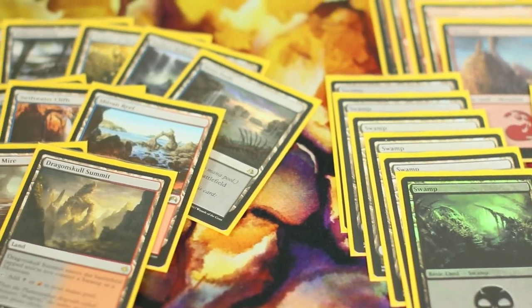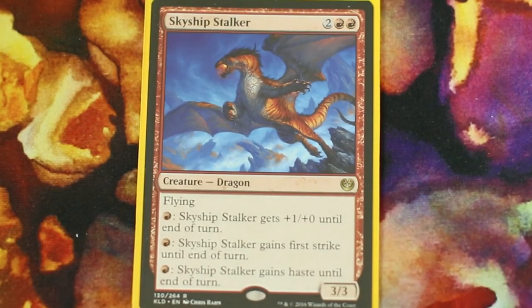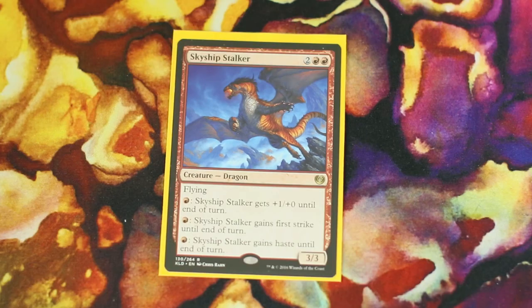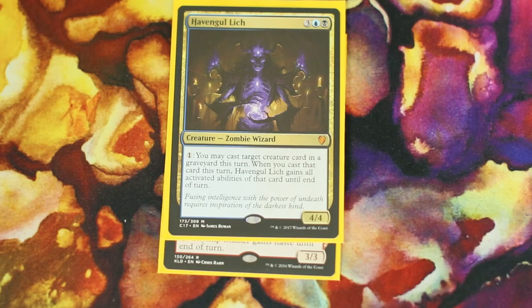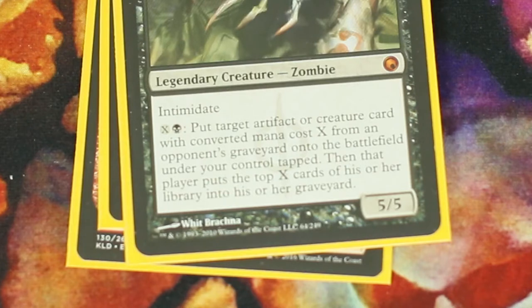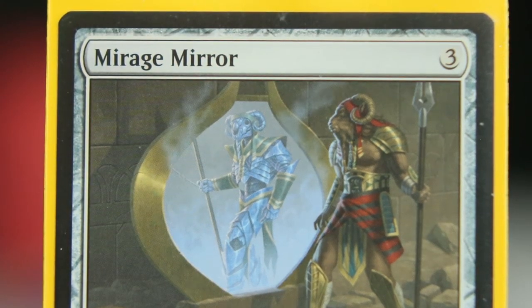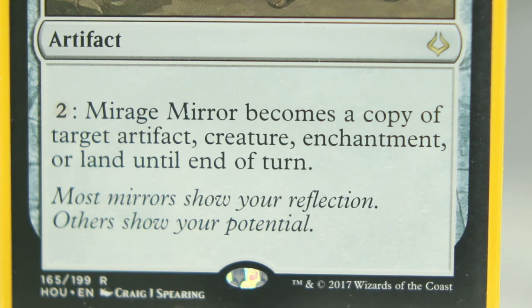To round out the deck, here are some other spells I like to run in Maersil just because I feel like it. Skyship Stalker has three cheap abilities for Maersil, one of them being Haste. Havengul Lich lets us play creatures from any graveyard, sometimes getting an extra ability for the turn. Geth, Lord of the Vault has an interesting ability that lets us dig through our opponents' trash and then mill them a bit. Galerider Colossus lets us tap any wizard we control to return a target non-land permanent to its owner's hand. Mirage Mirror is a really fun toy — at its most basic it can make Maersil a copy of the biggest creature on the battlefield, but it can also be used in silly ways like transforming him into a land in response to a board wipe.